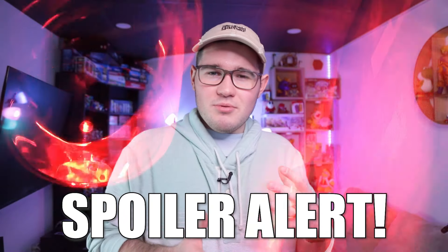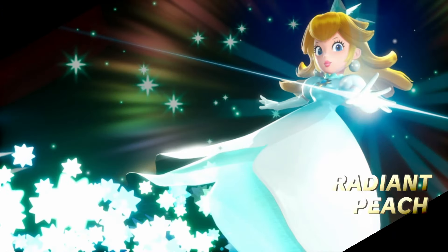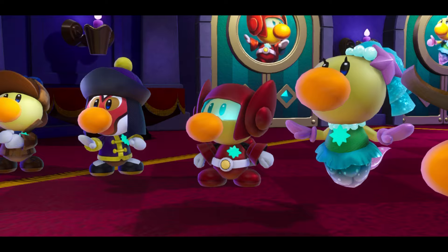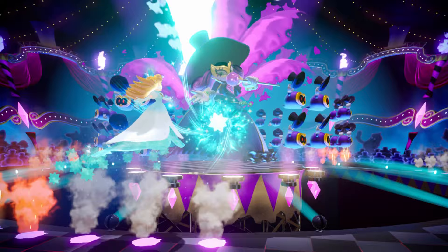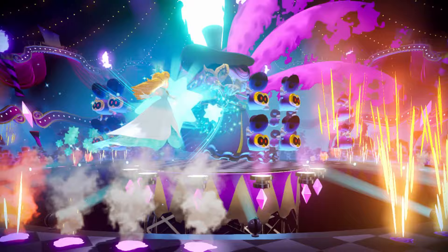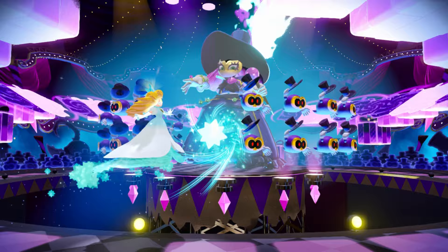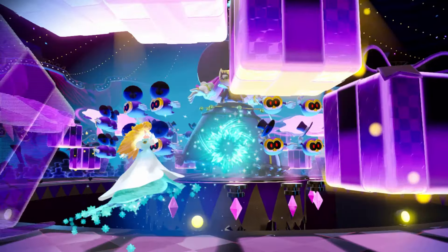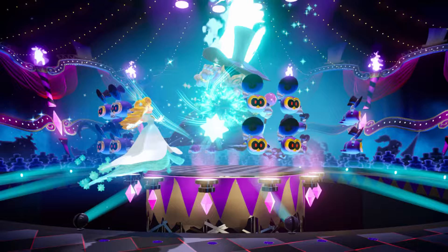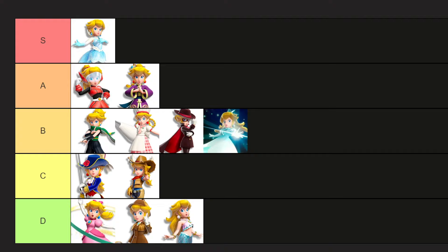Next we have a major Princess Peach Showtime spoiler — the game has been out long enough that you probably either know already or don't really care. Radiant Peach! At the end of Princess Peach Showtime, all the cast from the plays are giving you their love, and she uses this to defeat the big bad boss, Grape. Unlike the other power-ups, this is only used in this one level, which has you shoot stars and float away to dodge certain objects. While this looks insanely cool, all you're really doing is spamming the B button — it's not as satisfying as Kung Fu Peach or Figure Skating Peach. It's a great finale because everything is so intense, but comparatively the gameplay is lacking, so I'm putting this in B.